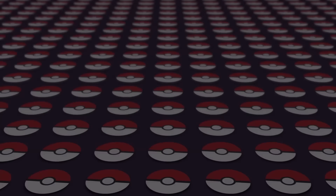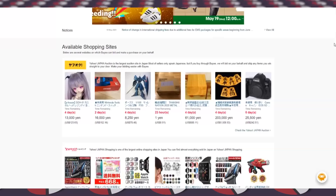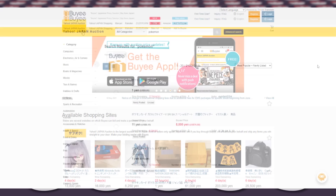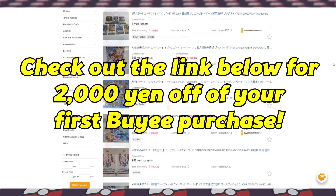This video is sponsored by Baie. Baie is a proxy shipping service that lets you purchase items from Japanese web stores like Mercari, Amazon Japan, and Yahoo Japan while shipping them straight to you even if you live outside of Japan. Many Japanese stores don't ship directly outside of Japan, so Baie actually buys the products on your behalf and ships them to your door for a fee. By using Baie you can buy anything from Japan without living in Japan. Use the link in the description to get 2000 yen off your first purchase, which is just under $20.